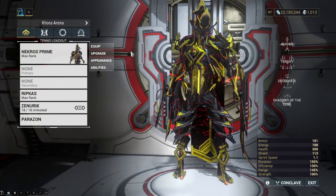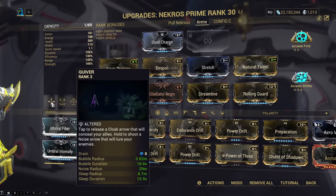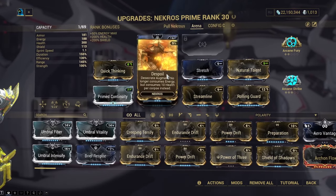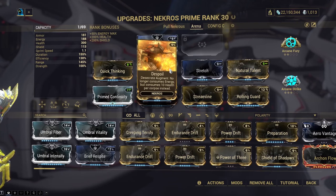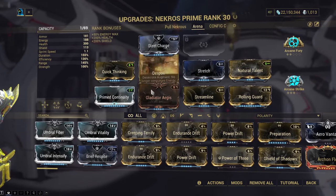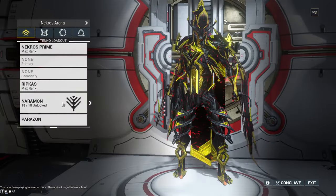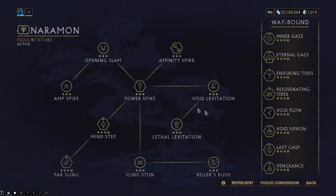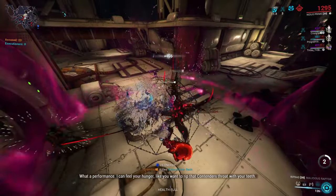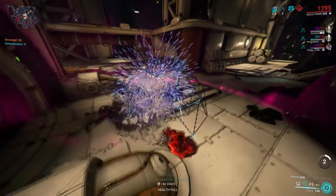Last but not least, Nekros — our main DPS. The important thing here is to have Quiver for stealth for yourself and your teammates, and the Despoil augment so you never run out of energy. The rest of the build focuses on some survivability and as many Gladiator mods as possible for the extra crit chance. For the school, we're running Naramon for the extra combo duration. Your job as Nekros is to press 3, keep the stealth up, and kill the enemies.